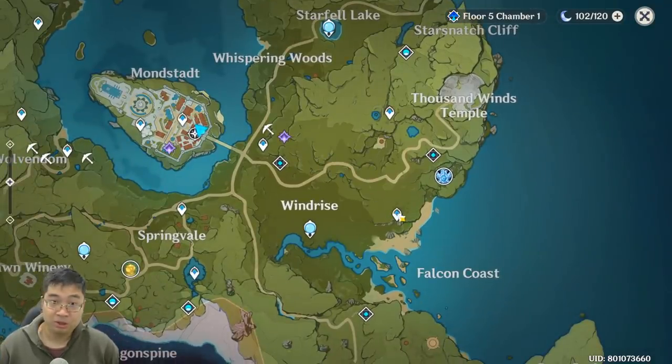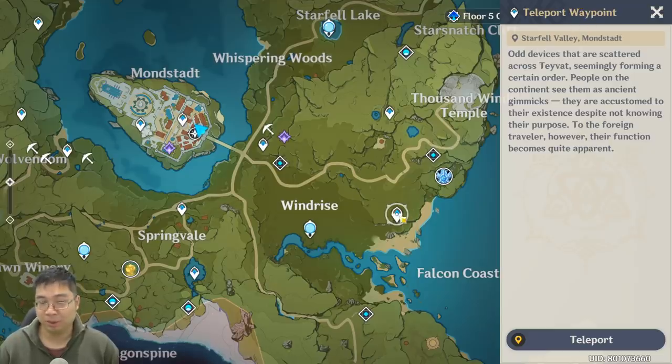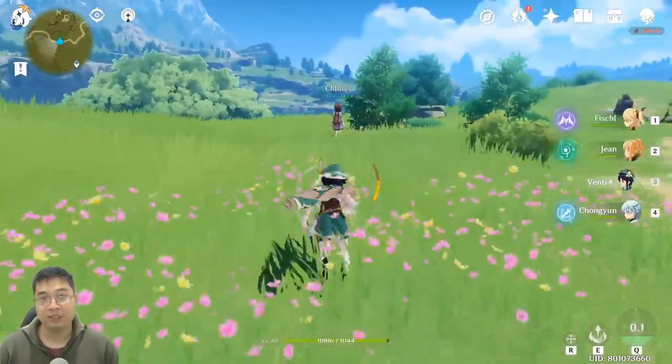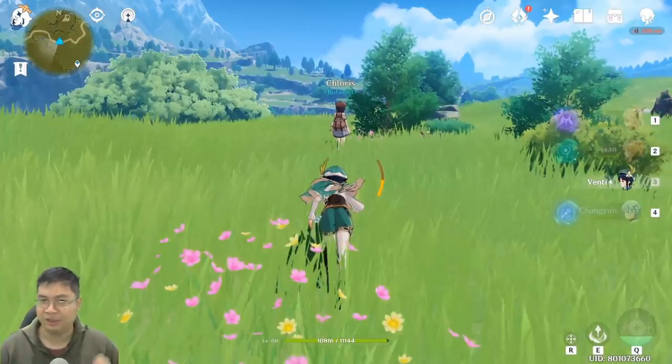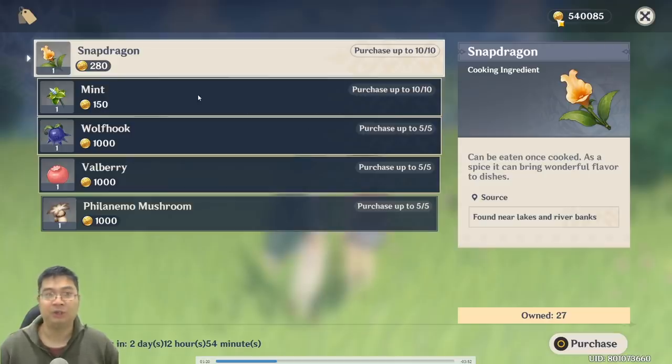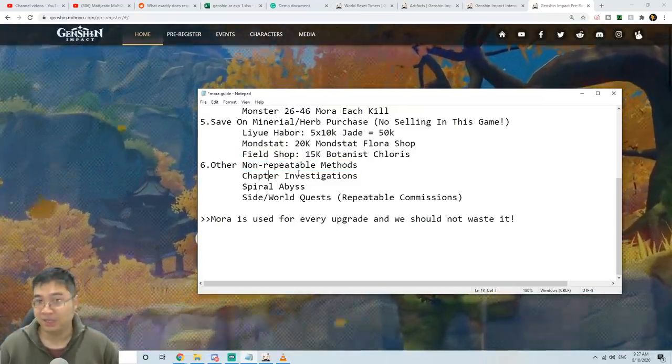For the field shop bonus, teleport to the waypoint next to the Windrise statue and aim for the road in that particular region. There is a small lady — a botanist or herbalist — who sells rare herbs on the side of the road. She can be on the left or right side; check behind the bushes and look for the blue title name. The rare herbs she sells can be essential for food making and character ascension. Compared to the mineral shop and flower shop, this one isn't as much of a rip-off since the herbs are rare, but as I go short on mora I stop purchasing them until I really need them.